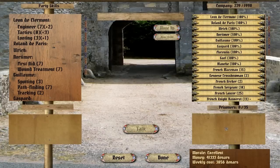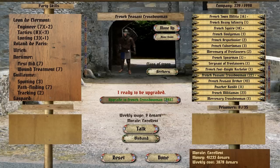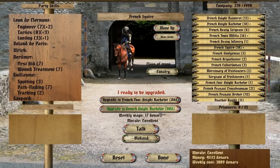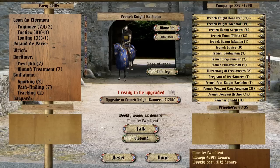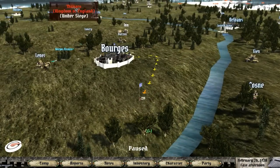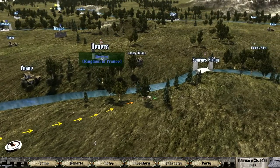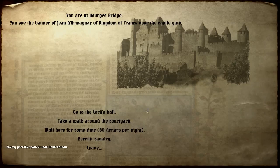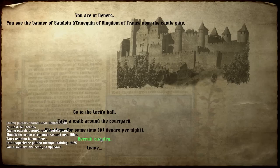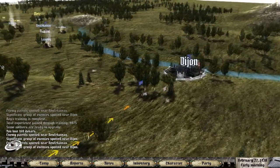I went back to recruit more troops, which I did — quite a lot of them. Joan of Arc — I'm going to show a castle. I got a message that she is besieging Tours. But in the middle of all of this, Burgundy comes again and they go to attack, which I do not like.